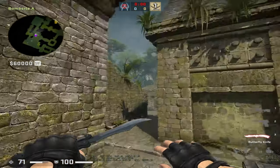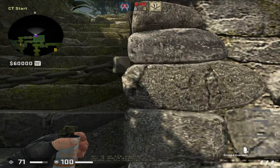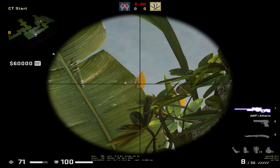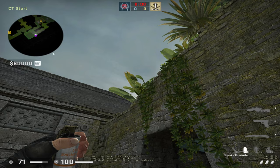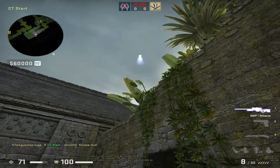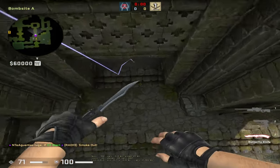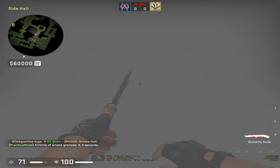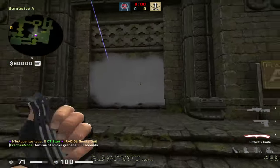To smoke Donut from City spawn, come here, find this little thing, aim where the little thing meets the big thing, and simply jump throw. The smoke will fly high, bounce on the roof, and land on Donut — a common position where players plant the bomb for Donut and go inside to hide.